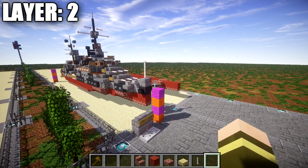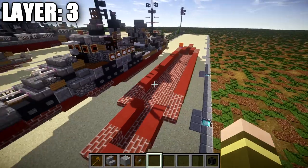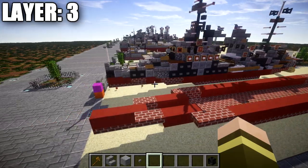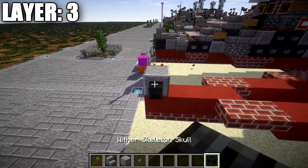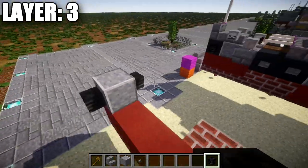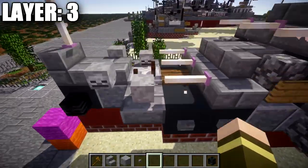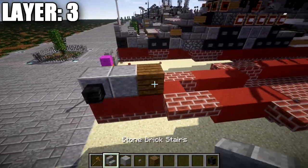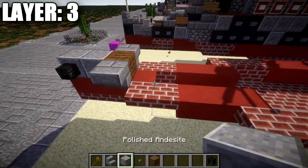Moving into layer three — this is where we start to build it all together. Place down a polished andesite block on top of this red terracotta block, followed by a wither skeleton skull to both sides of it. Then go back one more polished andesite block, grab a spruce wood plank, place it down, and then a stone brick upside-down stair to both sides of that spruce wood plank.